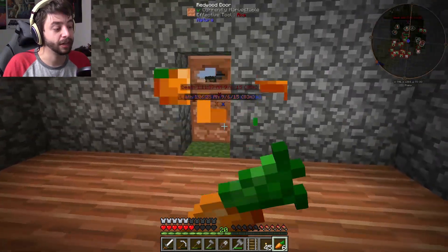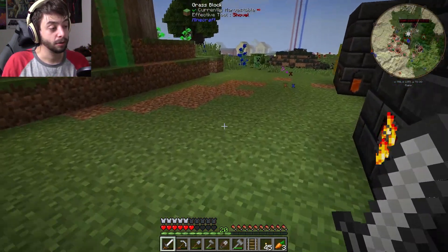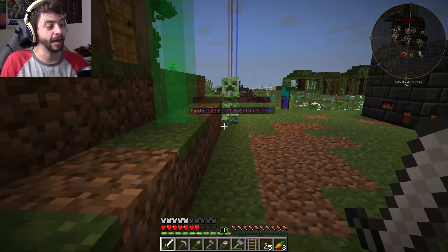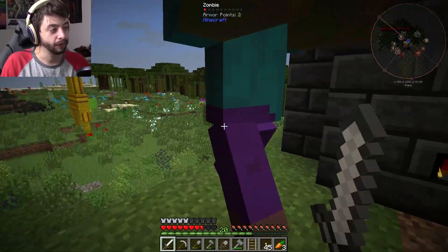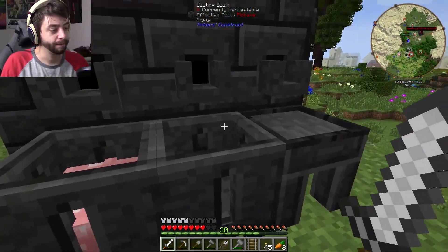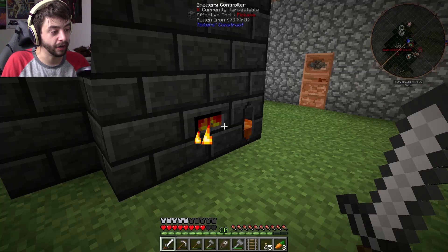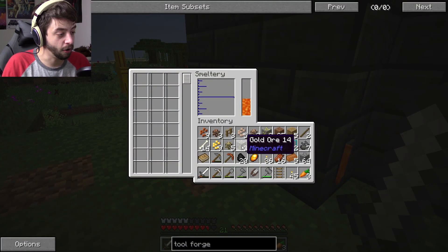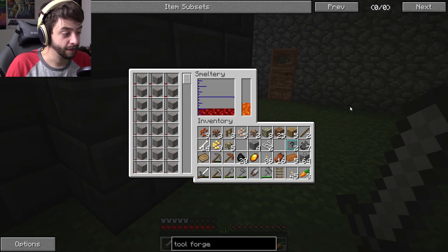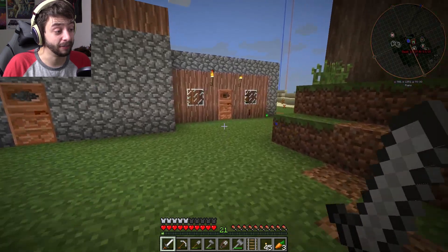Eat some carrots, heal up. There's a goddamn creeper out there. There are at least two creepers around and a zombie. Get out — it's not time to hang out. I don't trust anyone here. Okay, this is fresh out of whatever I had in there. So what we want to do is take our gold — all three of it — and smelt it. Fantastic. Let's go ahead and smelt the shit out of that.